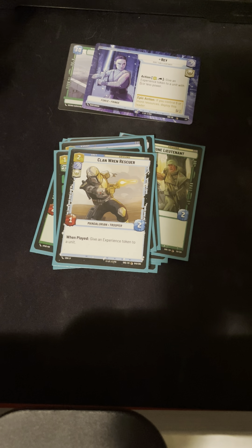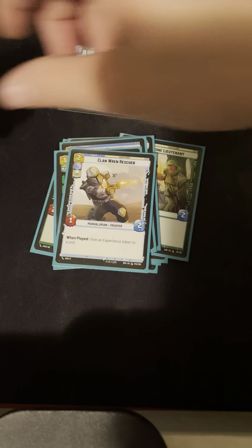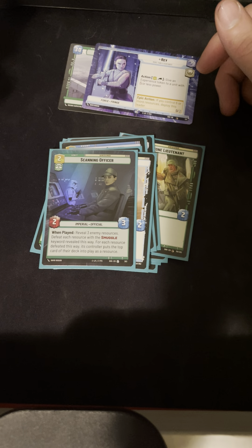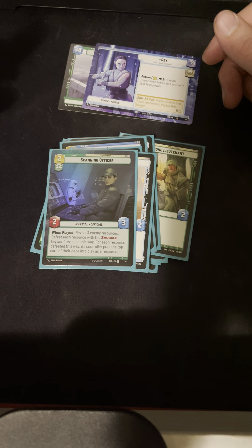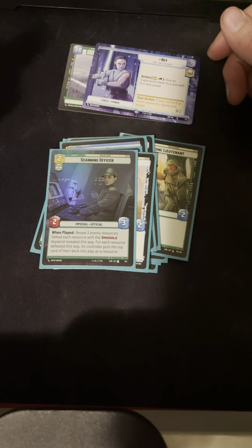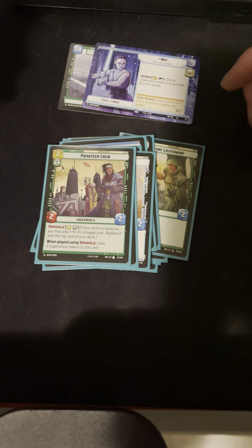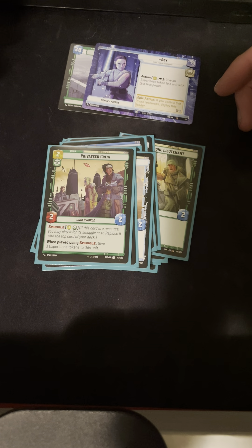One Clan Wren — you can buff itself or something else, so it wasn't horrible, wasn't great. Hyper Foil Scanning Officer — I played it twice, never got a smuggle resource. Feels bad, but it looks cool. One Privateer Crew — never played it as a two drop, smuggled it out once, it was kind of okay when I had nothing better to do.